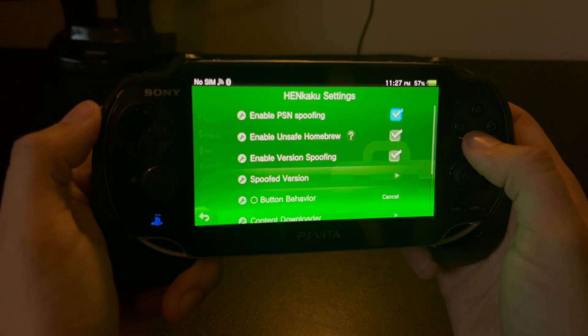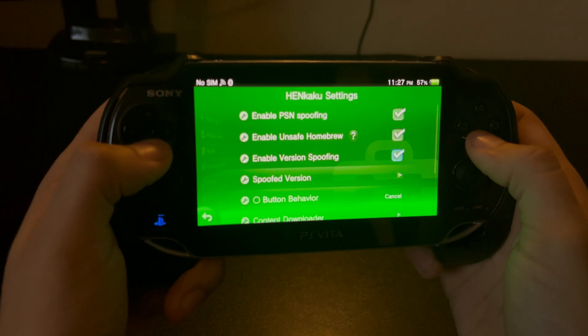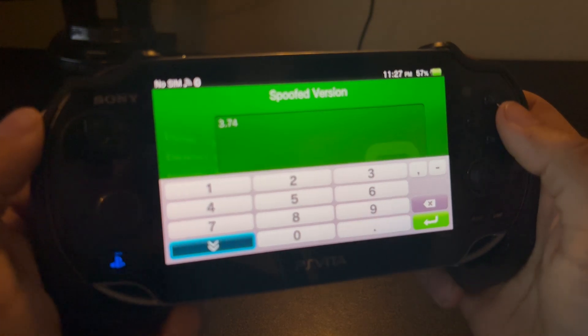After that, go into HENkaku settings. Make sure three boxes here are checked, and also make sure your spoofed version is set to 3.74.